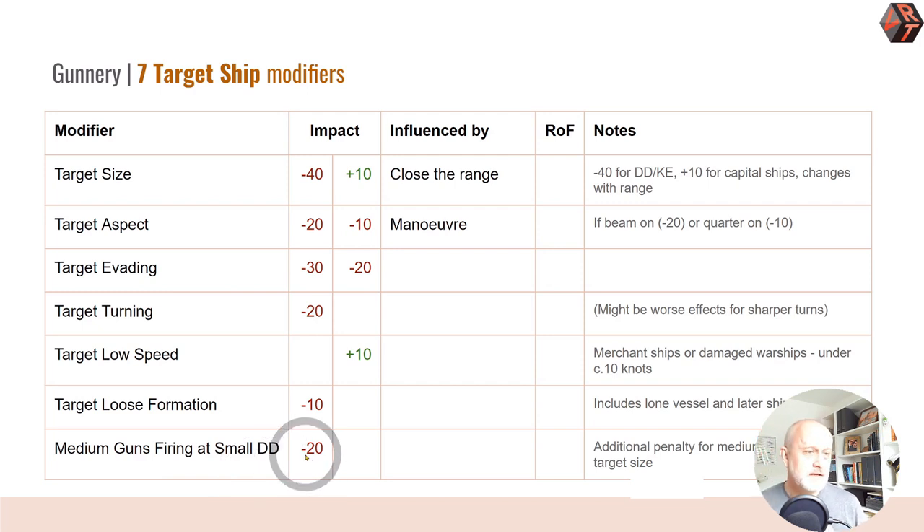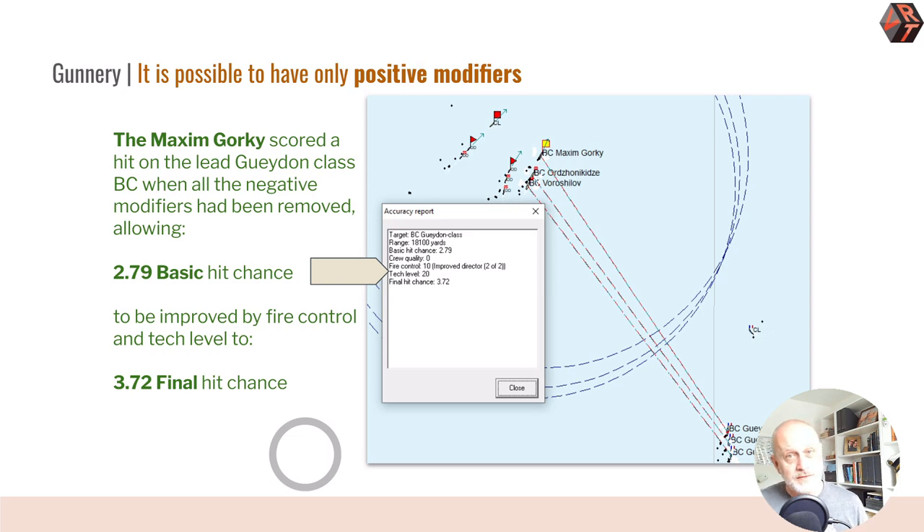Target loose formation is a later-period formation where ships aren't packed tightly — particularly as a defense against air attack — making them a harder gunnery target. This includes ships on their own, which have greater room to maneuver. Medium guns firing at a small destroyer get minus 20. Again these are cumulative: if your medium gun is also your secondary battery and you're in heavy seas, you'll get minus 40. Here is an example of when it goes as well as you can possibly expect: the Maxim Gorky had a basic hit chance of 2.79 with all negative modifiers removed at that stage, so was actually hitting on 3.72 — relatively rare.